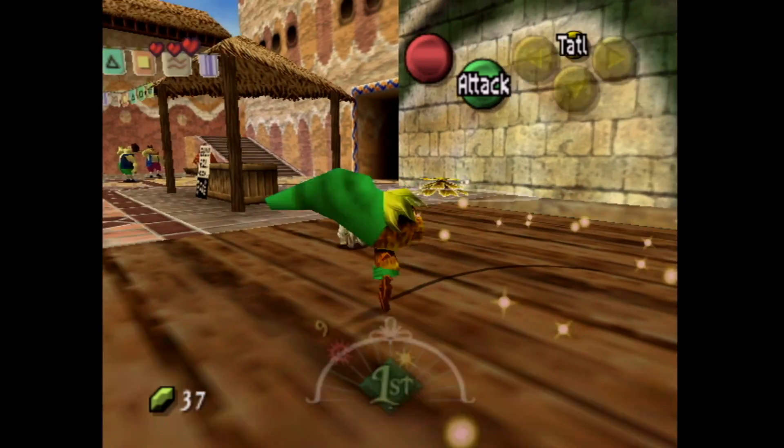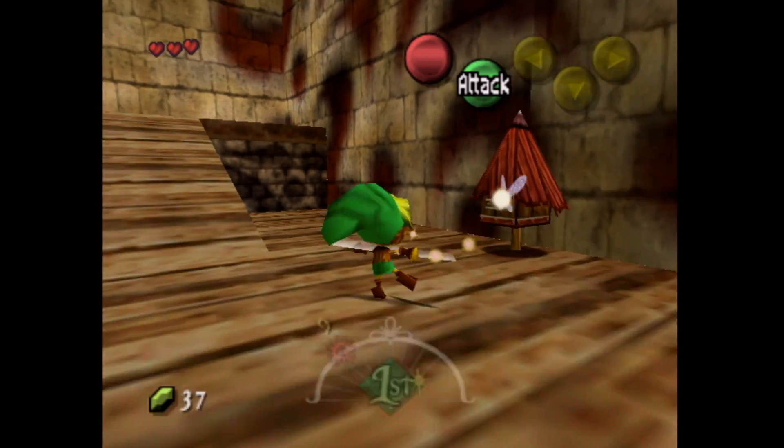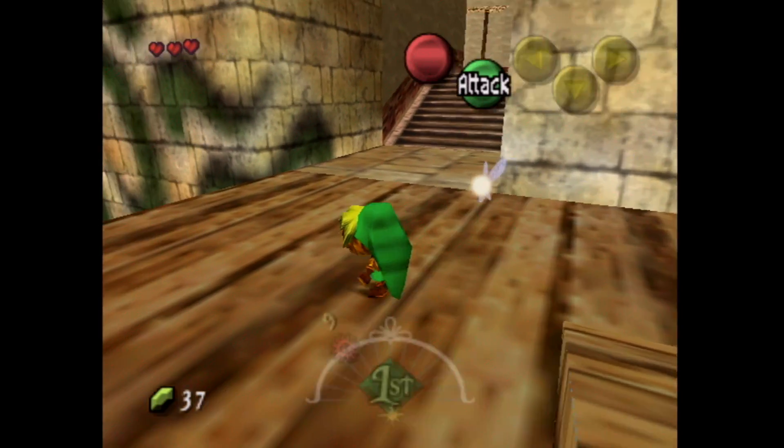Hello everyone, my name is AppleGuy, and welcome back to another episode of Let's Play The Legend of Zelda Majora's Mask. In the previous video, we set off to find our dear friend Nabi, however instead ended up being cursed as a Deku, as we end up here in the land of Termina, particularly Clock Town.